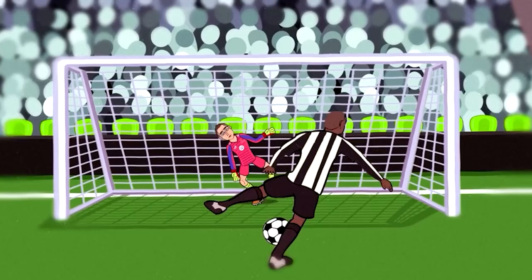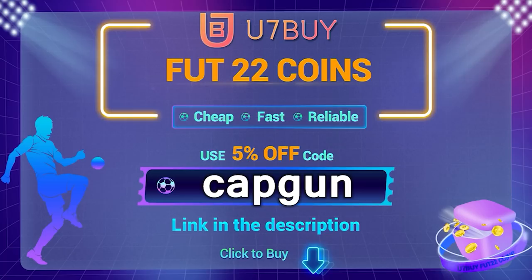If you guys want to buy some FIFA 22 Ultimate Team Coins, there's only one place to go, and that is use7buy.com. Their link is down in the description. Use code CAPGUN to get yourself a discount.